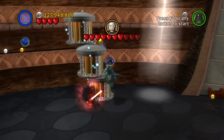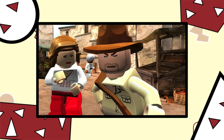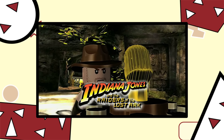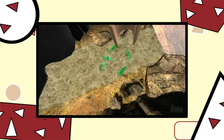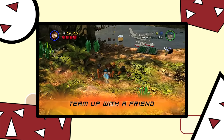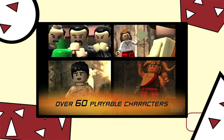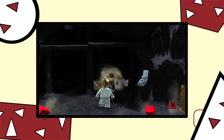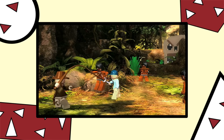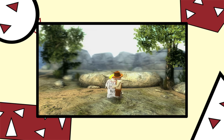LEGO Indiana Jones is the first LEGO game by TT not based on Star Wars — instead, based on another Lucas property, Indiana Jones. This game was based on the first three Indiana Jones films, and it released on the 3rd of June in 2008, a couple of weeks after the fourth film, which has always been odd to me. Lucasfilms went up to TT and asked if they could develop an Indiana Jones game to release with the new film, and at the time they were starting development on LEGO Batman, basically having to split the team into two to make sure both games released on time. I think this game is part of the original trilogy of LEGO games: LEGO Star Wars Complete Saga, LEGO Indiana Jones, and LEGO Batman — three great and very similar games.